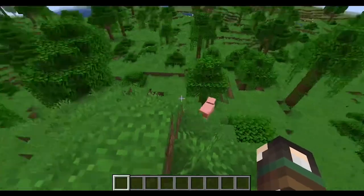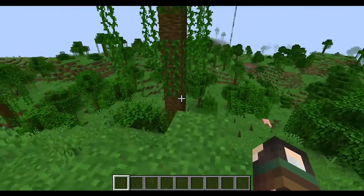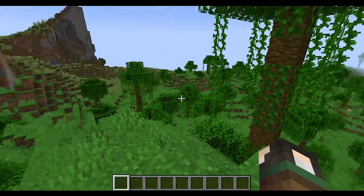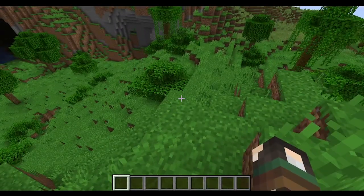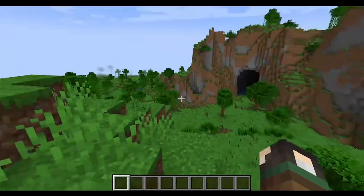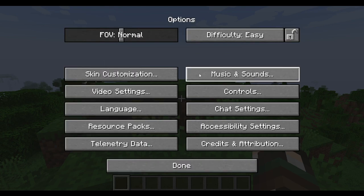I'm not really sure how long this video is going to be. So to get to your pause tab, you press the Escape key on your keyboard and you get Back to Game, Achievements, and all this other stuff. To get to volume and settings, you go to Options, then Music and Sounds.